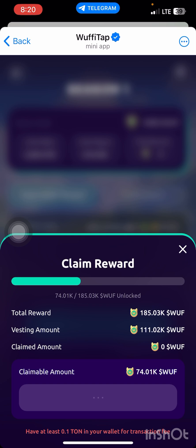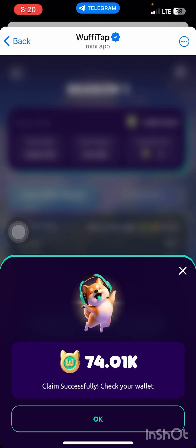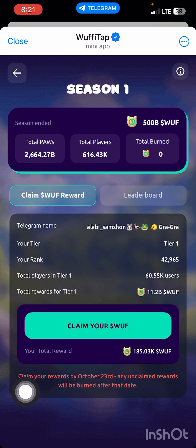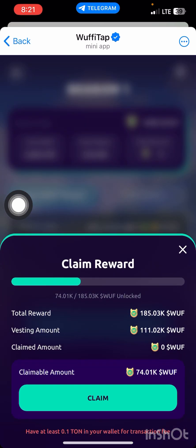Allow it to load — that's how you claim your Woofy token. If you followed me when I dropped the update in my groups, this is the full details on how to claim your Woofy tab token. Don't miss it — this is a great opportunity for everyone. Successfully claimed! It says 'Claim successful — check your wallet.' Press OK. I've successfully claimed my Woofy token. Remember: claim your reward by October 23, as any unclaimed reward will be burned after that date.